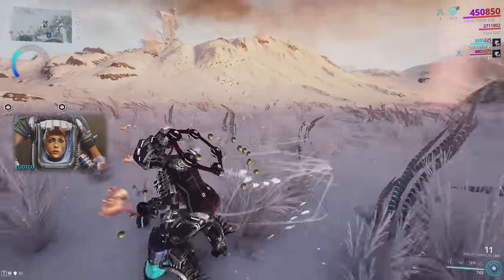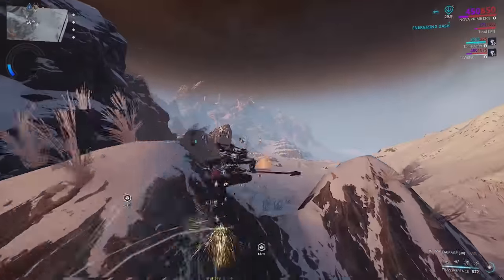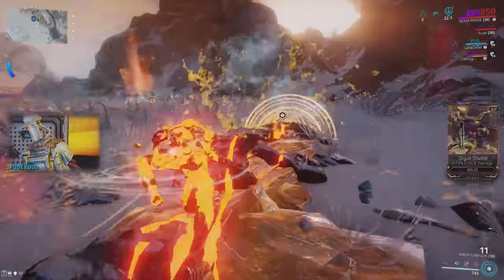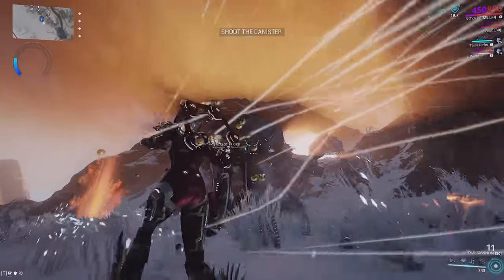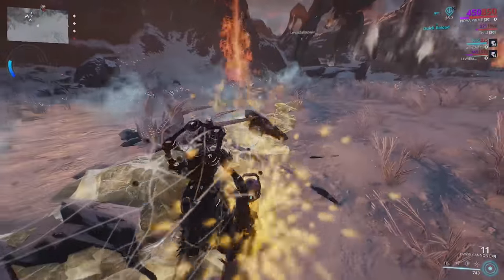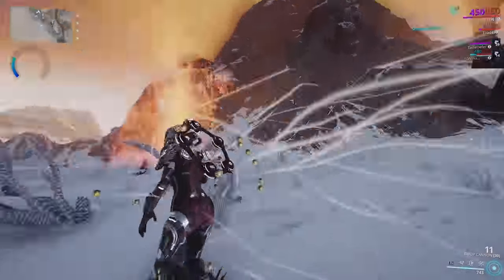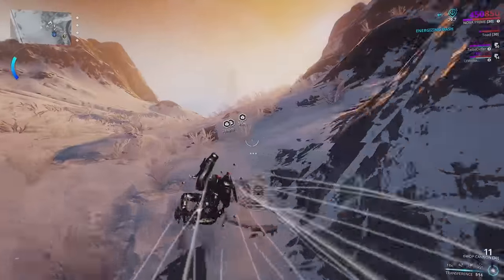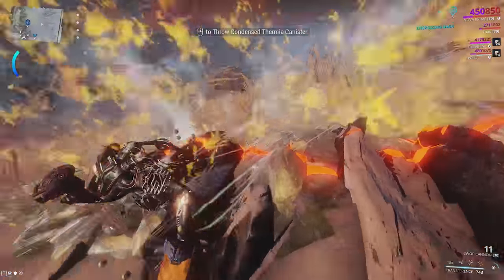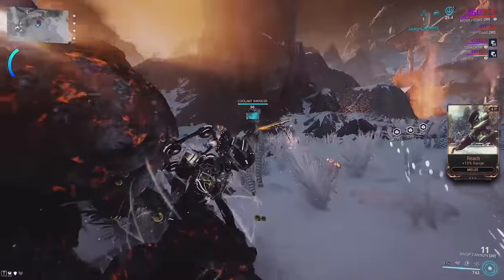Go ahead and throw this at her again, pick up this coolant. We see literally no Rachnoids because William is just sniping them as they spawn in. Go ahead and toss this — I overshoot quite a lot, not used to the throwing mechanic. This is only about my fifth time doing this fight. You also have to be very careful of her doing an attack and dodging your throw.